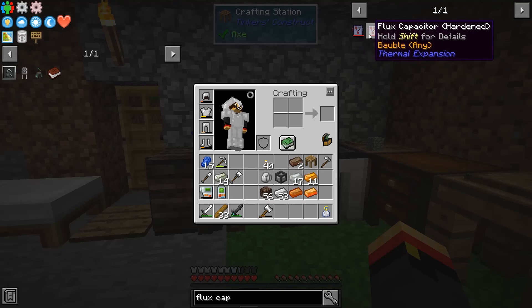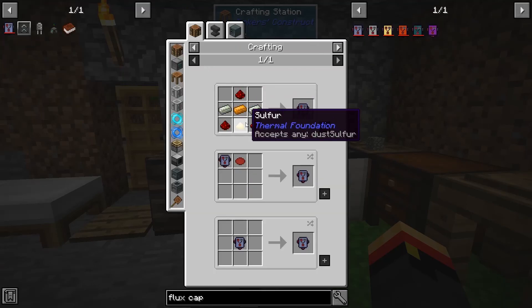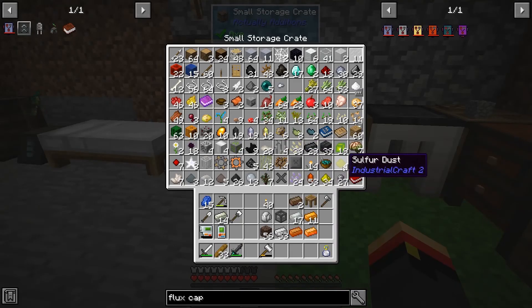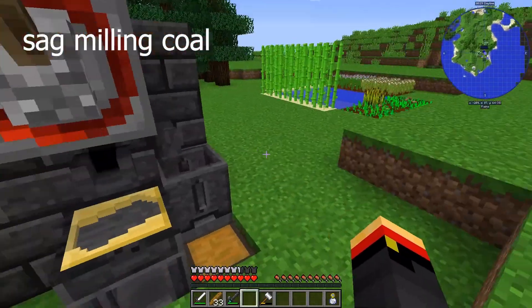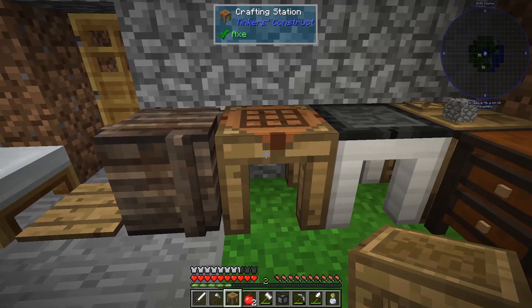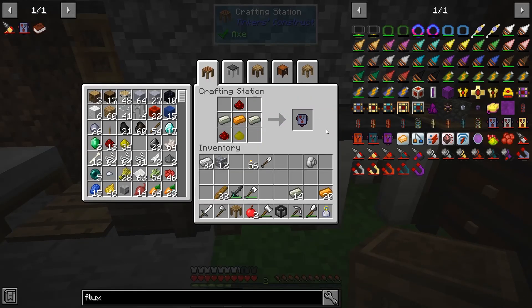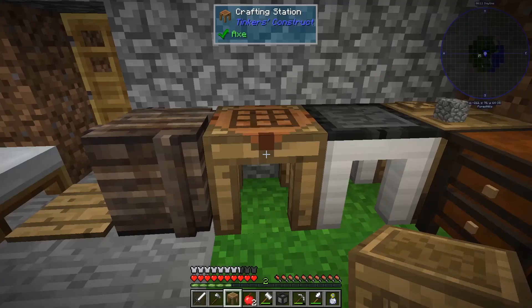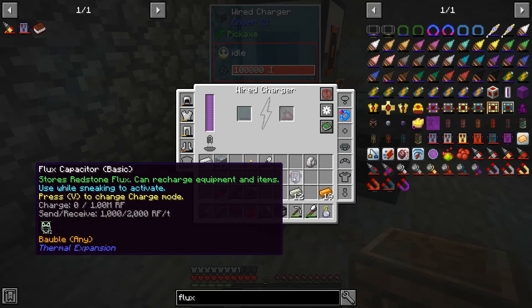We need to make a flux capacitor - we can make a basic one or a hardened one. Given our situation we'll make a basic one for now, since they can be upgraded. It requires sulfur, copper, lead, and redstone. Gadgets are charged up, so let's go ahead and build that flux capacitor. It also needs to be charged up - this one can store a million RF.